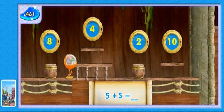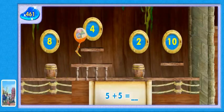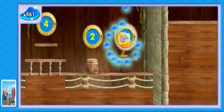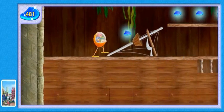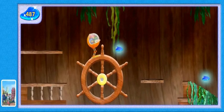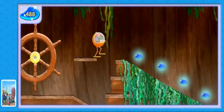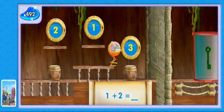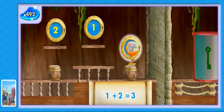More portholes. Add these numbers and find the porthole with the matching number. Five plus five equals what number? Nope, that's not the right number. Try again. Five plus five. Yes, you found the right number. Five plus five equals ten! Woo-hoo! Nice sliding. We're so close. Only one more wall to go until we reach the last key. One plus two equals — glittering gizmos! Great adding! One plus two equals three.